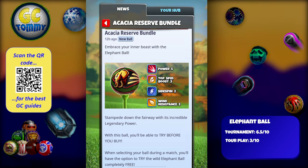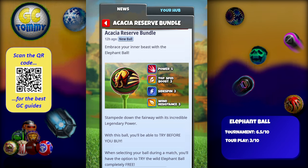For me, this is going to be a ball I will not invest in heavily. I did get the smallest pack on my main account because I collect the balls, but I do not see myself using this ball that often, because we already have a couple of other Top Spin Boost 3 balls — the cactus ball and the Season 51 or 50 ball.